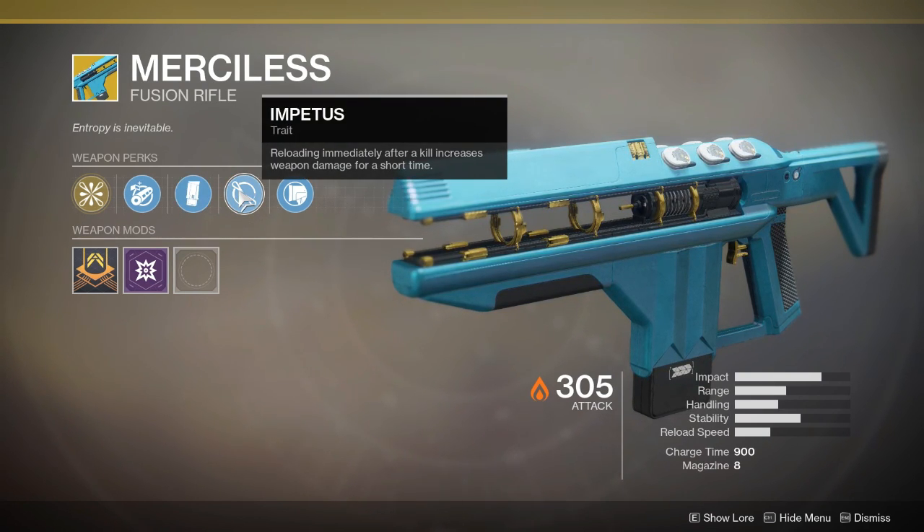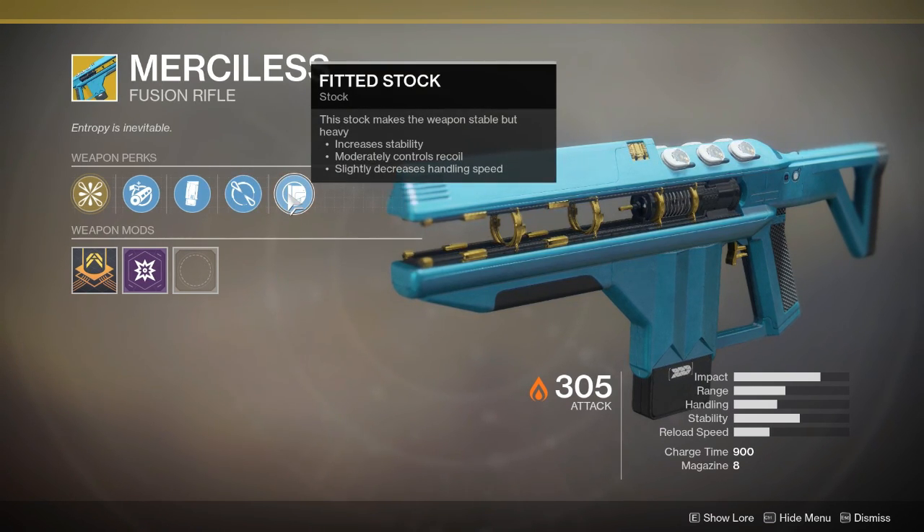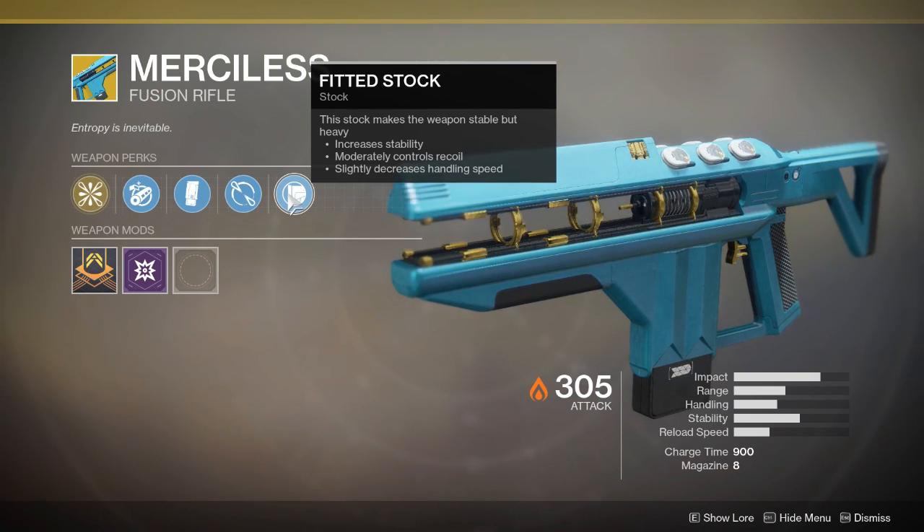Impidious: reloading immediately after a kill increases weapon damage for a short time. Fitted Stock: this stock makes the weapon stable but heavy — increases stability, moderately controls recoil, slightly decreases handling speed.